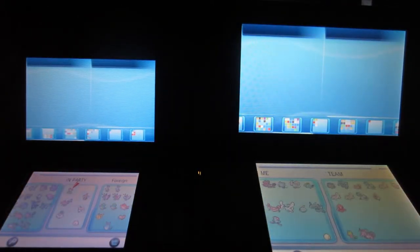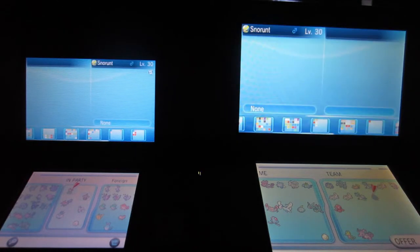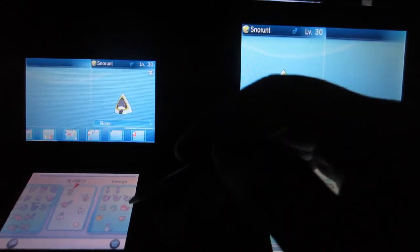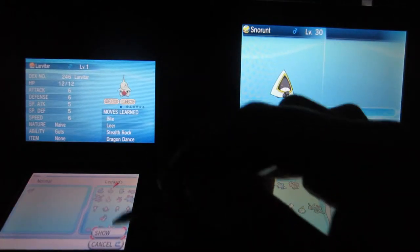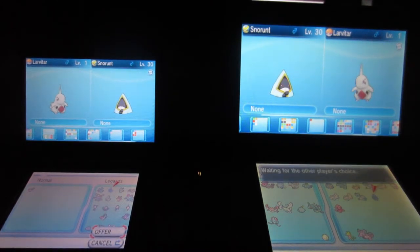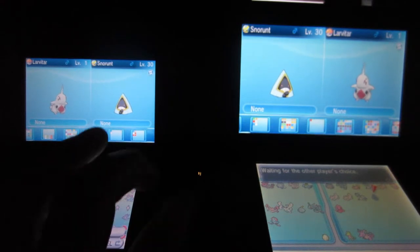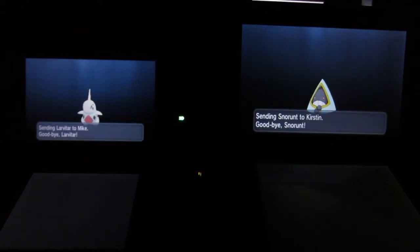Communicating — please stand by. Okay, so there it is, our shiny Snorunt. It's lonely nature with ice body. And as per normal, Mike's DS is just going to get random Pokemon — we're going to give him a Larvitar today. And we're going to say offer and trade, so we're going to watch it move over to the game.